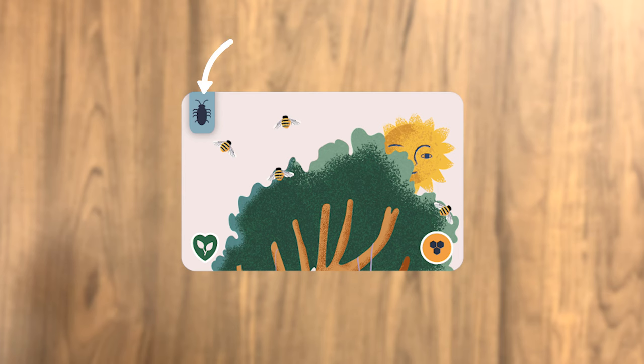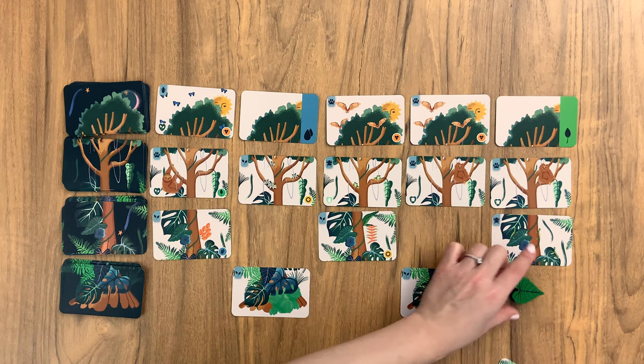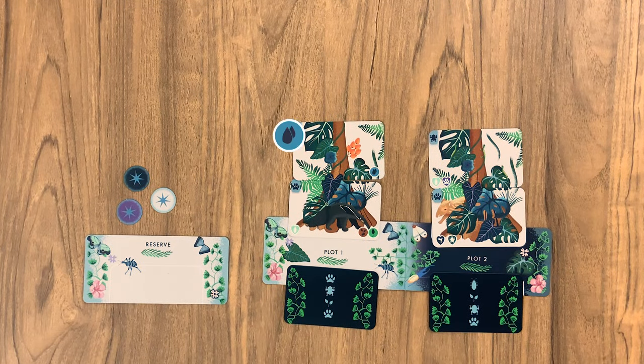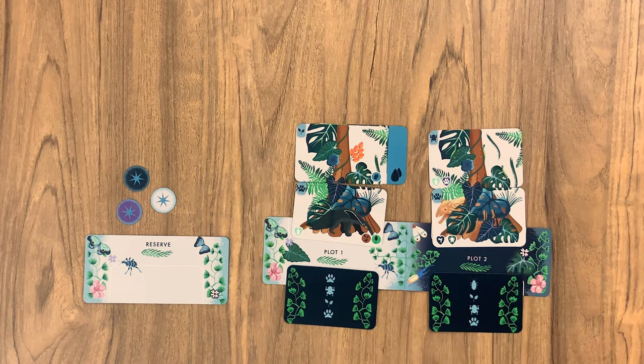There are six species within the game. The cards can reveal other species it likes to be paired with, a preferred resource, or both. Try to add these to your canopy structure to score more points. A resource card can be placed under a species card when the icon matches. These can only be added to the card that was most recently added to the ecosystem, but adding them will earn you bonus points.